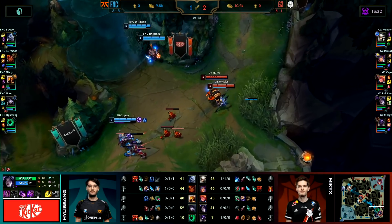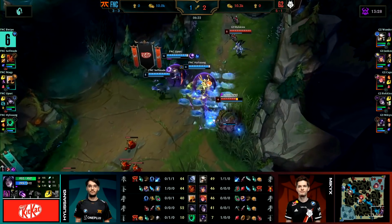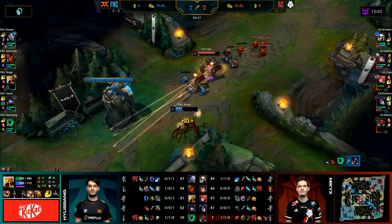That's a good juggle for an engage here, because Miki has no flash. Selfmade has flash himself as well, so they can get an engage here. Backing off, waiting for a Hexflash. It's just going to go down here. Miki is going to get knocked back, hooked, pulled through, and just absolutely one-shot with the ult.